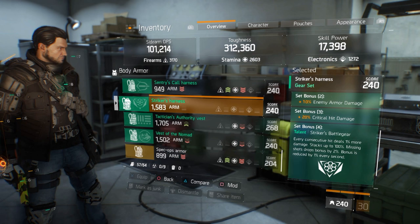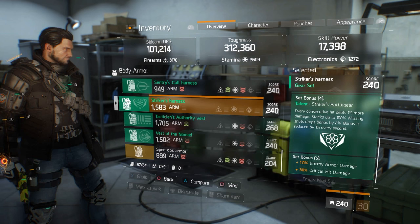Now it's only 20% with three pieces. The last bonus is the Striker's Battle Gear: every round that connects will increase the damage you do by 1%, up to 100%. However, every time you miss you lose 2%, and you lose 1% of damage every second you're not dealing damage. Set Bonus number five requires five pieces — you gain the other 10% enemy armor damage and 30% critical hit damage, giving you 20% enemy armor damage and 50% critical hit damage total, while still retaining the Striker's Battle Gear.